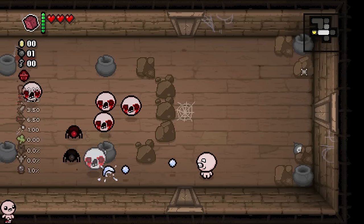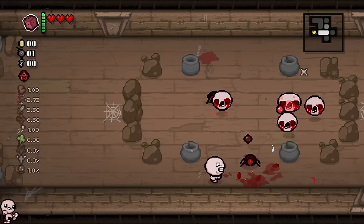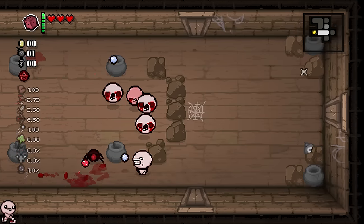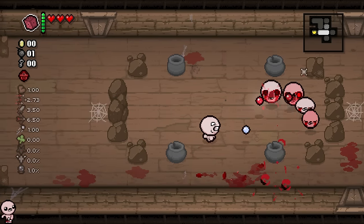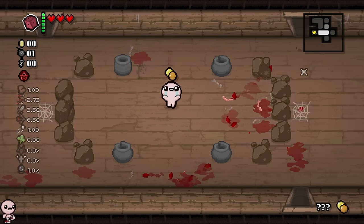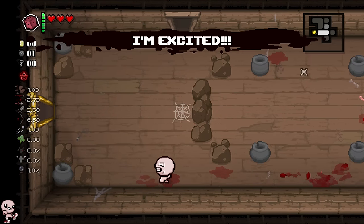It acts a little bit similar to — I would say, like a parallel to Chaos, right? Obviously the name and all. Chaos, of course, makes it so every single item pool is shuffled in the entire game. You can get Brimstone in a shop or Sacred Heart in a Devil Deal.